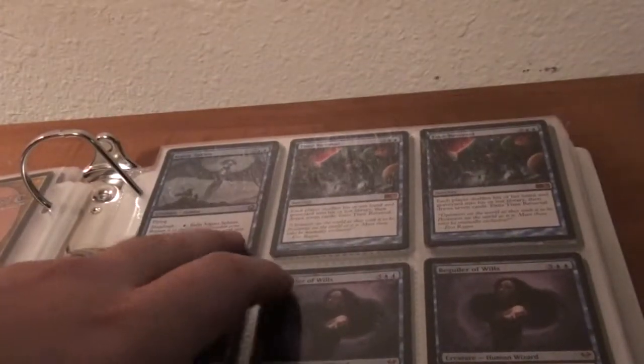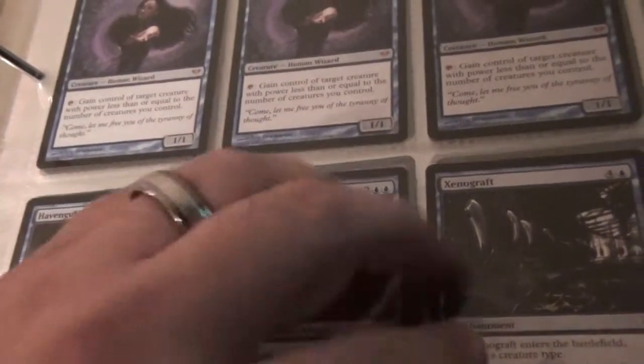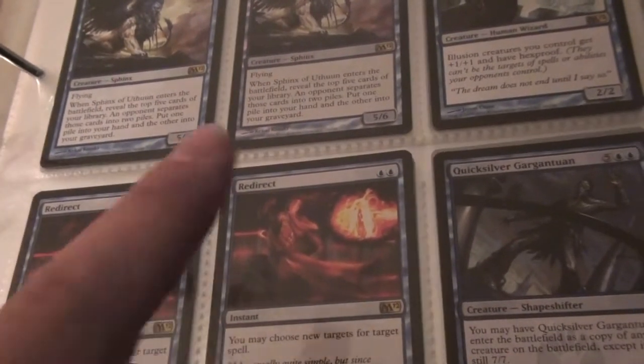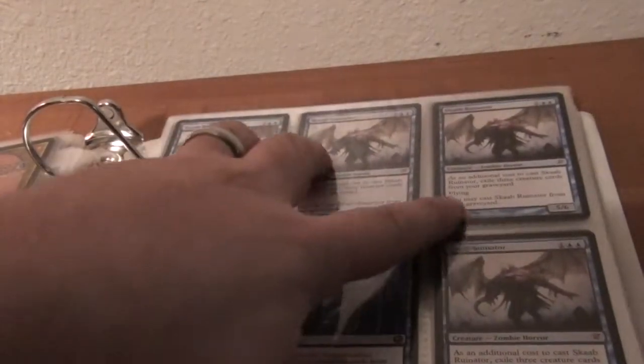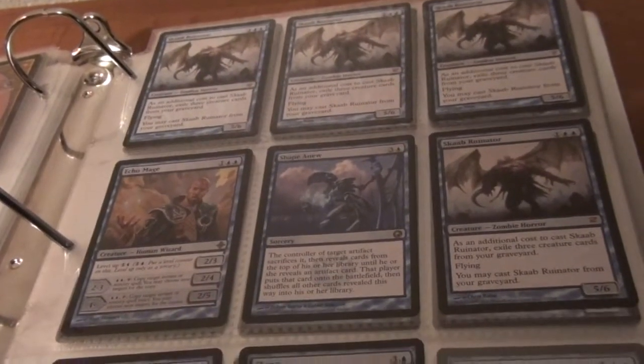An Argent Sphinx foil. Two Time Reversals, three Beguiler of Wills. Two Heavengul Rune Binders and a Xenographed. A Quicksilver Gargantuan, two Redirects, two Sphinx of a Thune, and four Lord of the Unreals. Four Scab Ruminators, a Shape Anew, an Echo Mange, and two Clones.